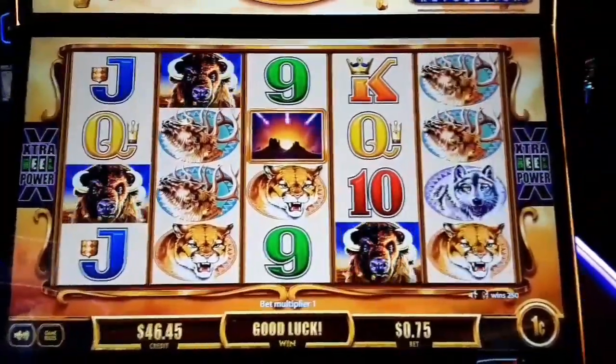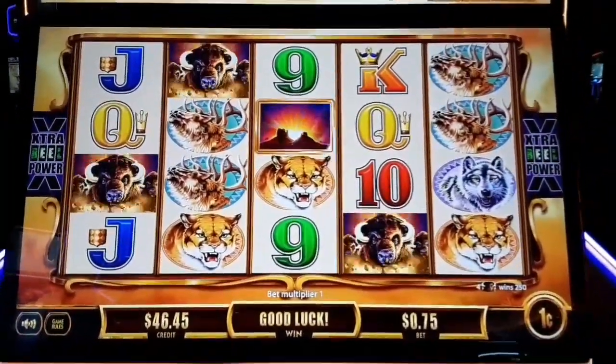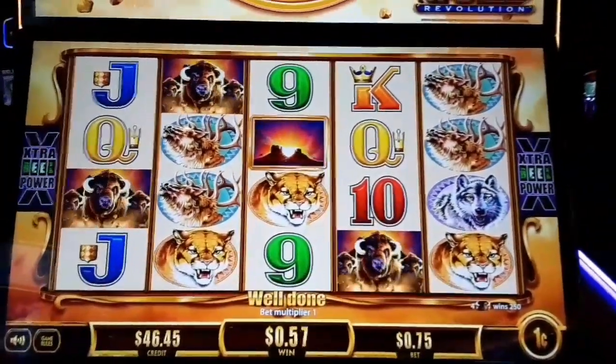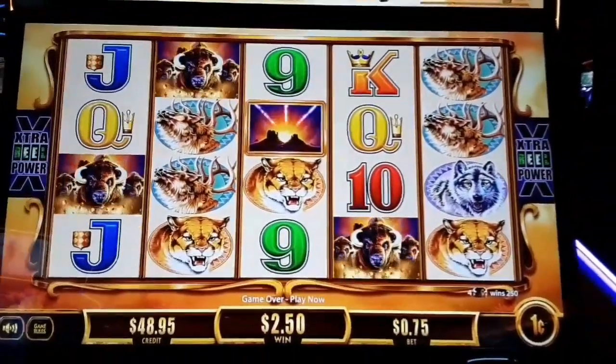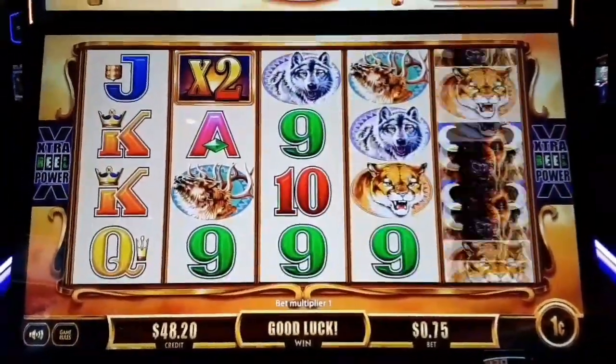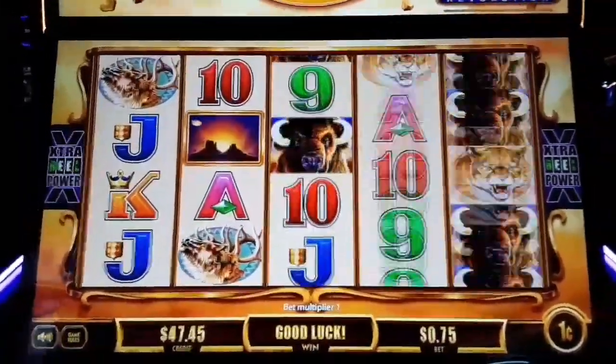There we go — a little bit of buffalo for $2, $2.50. That's all right, we'll take it. Two times nothing — hate the multipliers when they're wasted.